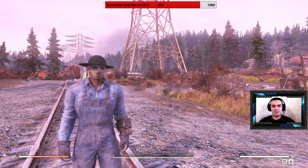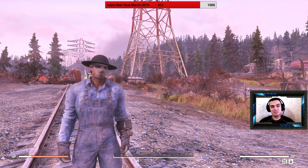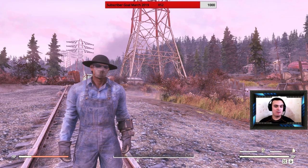Hey, what's up Z Clan and everybody else — welcome to my 100% to-find outfit video for Fallout 76. In today's video we're gonna cover that black hat over there, it's called the Black Prospector's Hat.